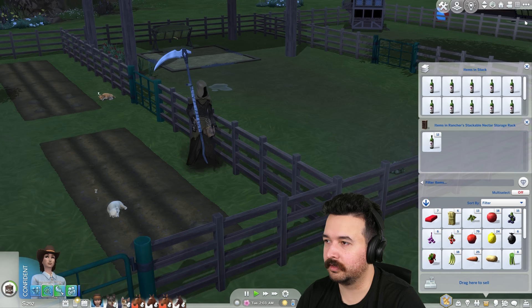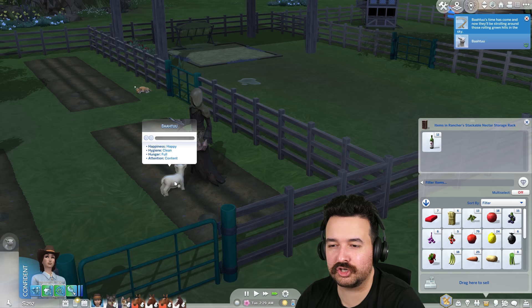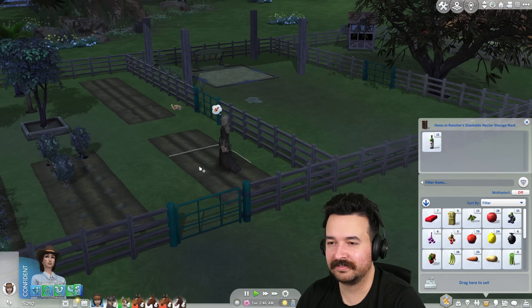Uh oh — did Bartuu finally die? The game hasn't even told me anything — besides the one where it said it was going to die for like five years. Wait, wait — Grim, please! I just need to get one last shear in — there's $30 there. Okay so now I need a chicken, a cow, a llama, a sheep, and probably more chickens.